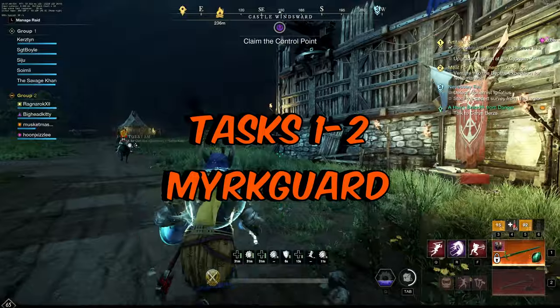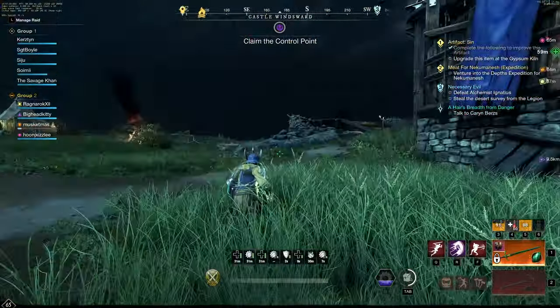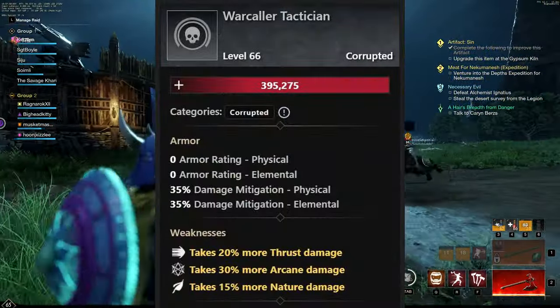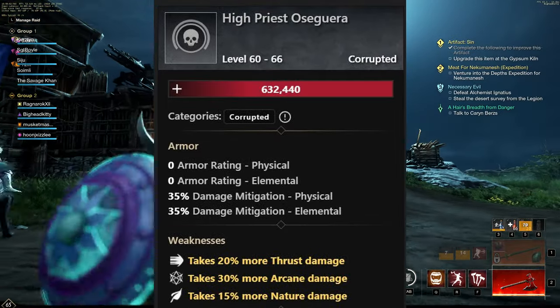For the actual tasks, the next two things that need to be killed to unlock more perks revolve around going into Mark Guard. Doing an elite chest run will be the easiest way to do this, as you will naturally kill the Warcaller Tactician and High Priest of Segura, which are the two requirements.